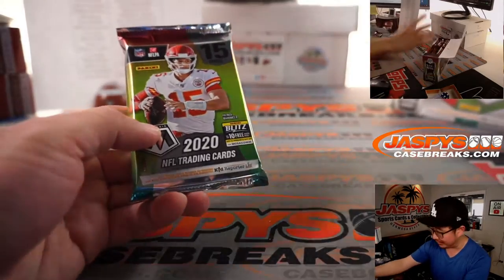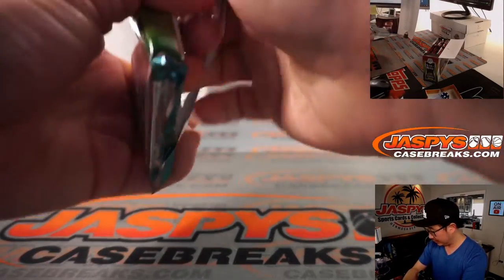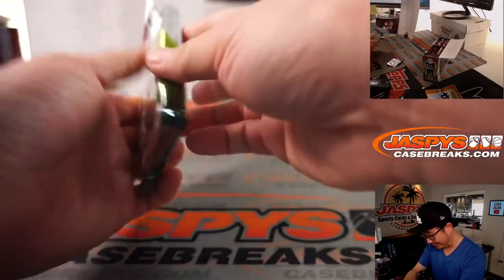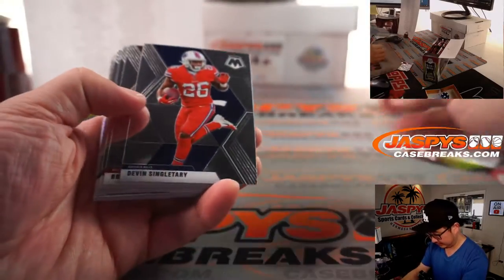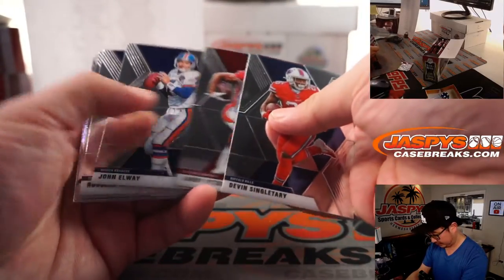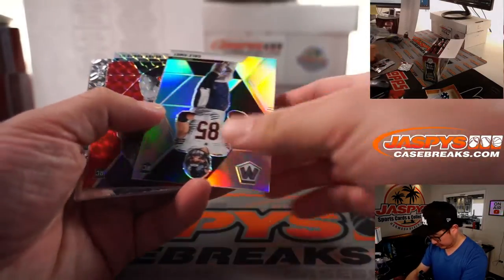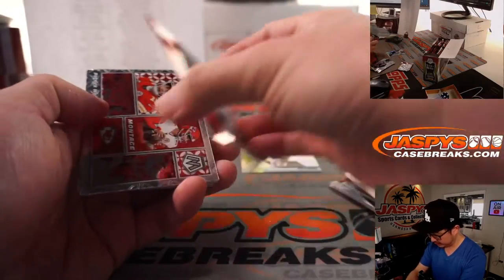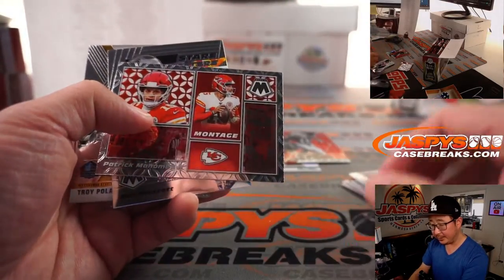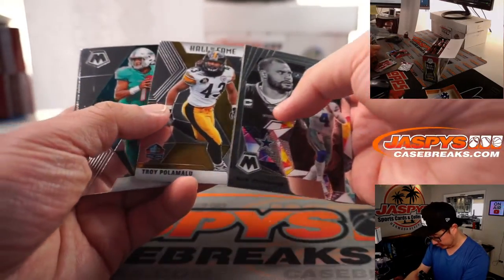So we still have autograph possibilities in here too, which is kind of cool — out of the hobby pack. Cole Komet, rookie silver. Henry Ruggs, rookie red. There you go. That'll go to Aaron, who's a Chiefs fan. Those inserts will ship.